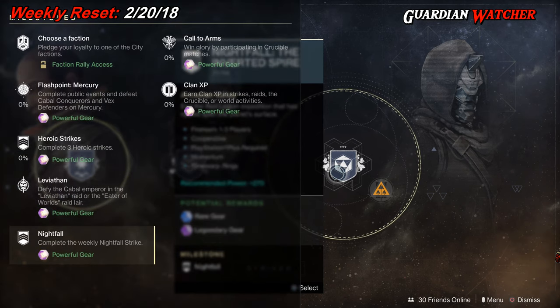Next we have Call to Arms, which you need to participate in Crucible matches. And then we have Clan XP, which you earn Clan XP in Strikes, Raids, Crucible, or World Activities.